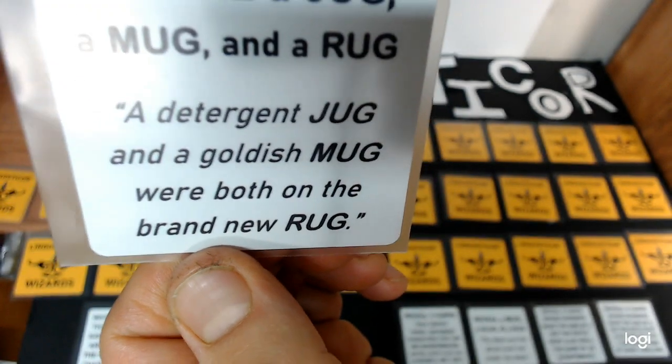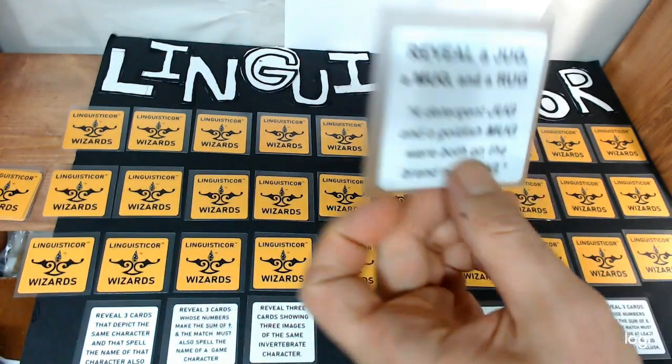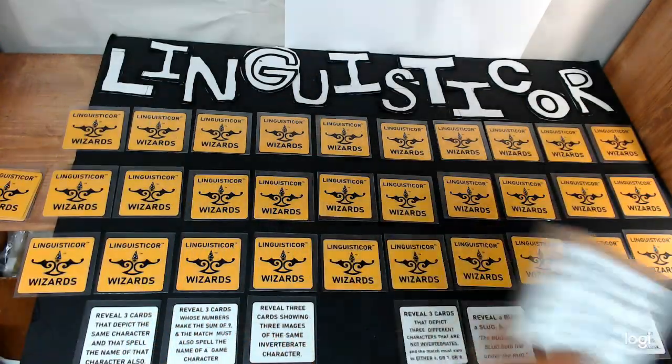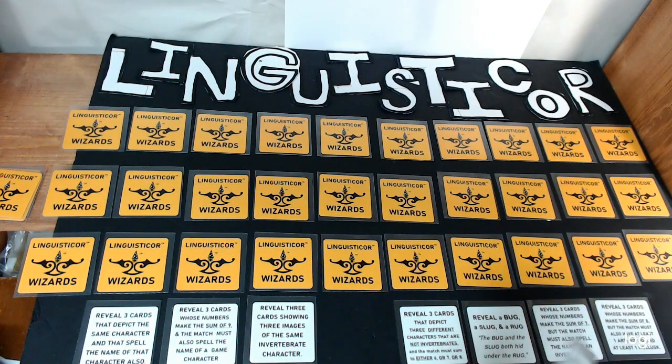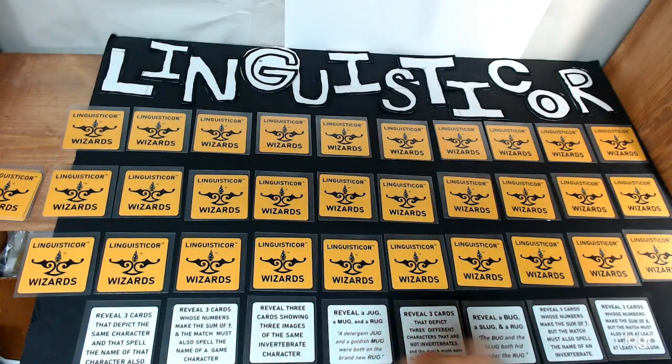There's some flavor text on the card: 'A detergent jug and a goldish mug were both on the brand new rug.' But that's just flavor text. Suppose the turn player challenged the other players to get this match — that would mean the other players would each have a chance to pick three cards from the grid to try to get that match. If they were to get that match, they would score one point. After all the challenged players had tried, the turn player would then have a chance to get the match and score two points — or three points in the variation.